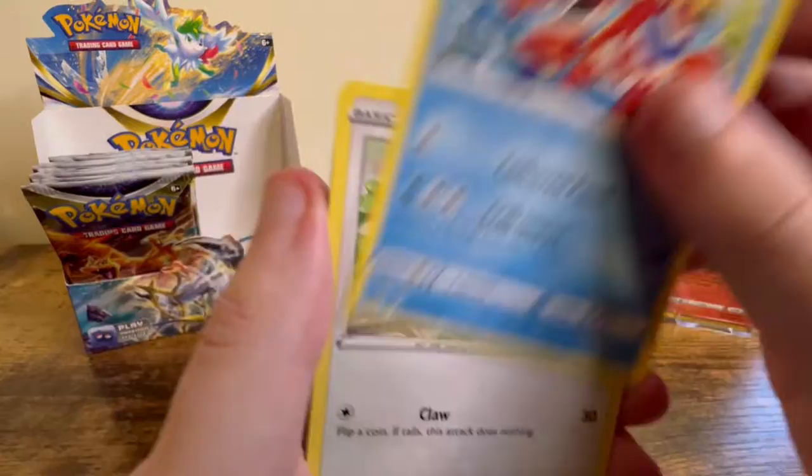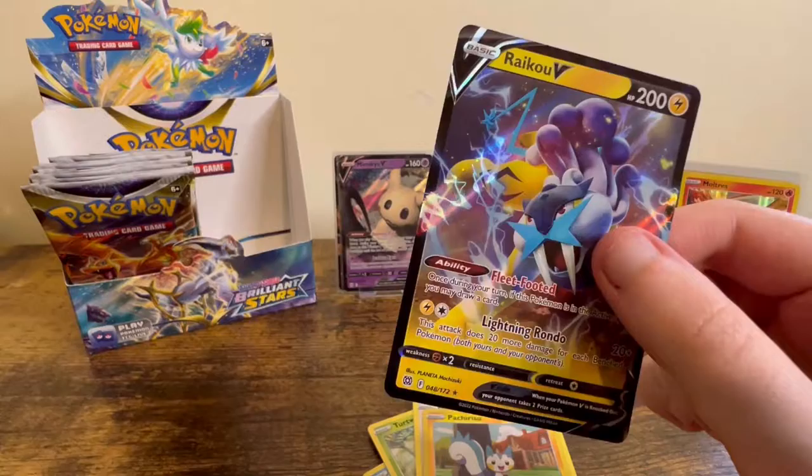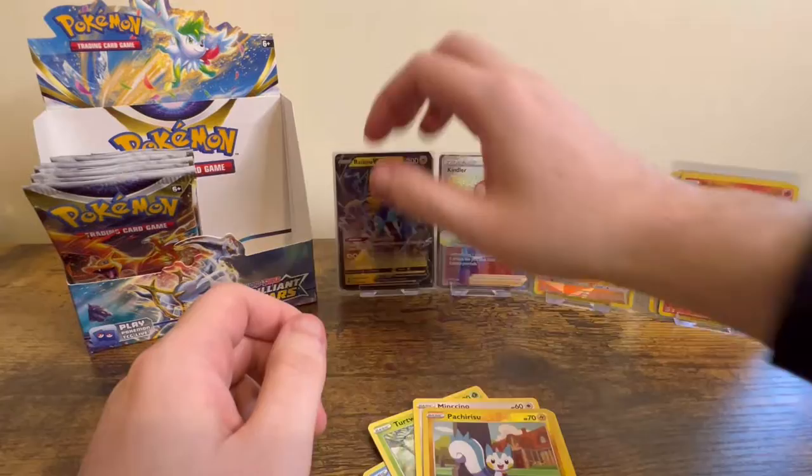My camera just fell over, so I had to re-adjust it slightly. Starly, Shroomish, Piplup, Deadwig, Minccino, Appletun Reverse, and a Raichu V — I really like this V. And a blind sleeve.